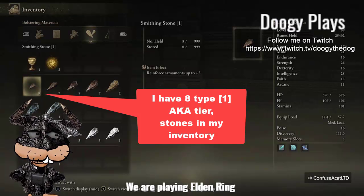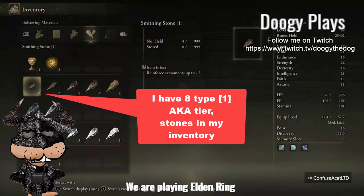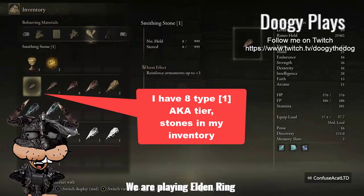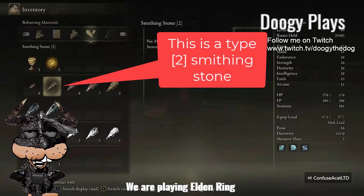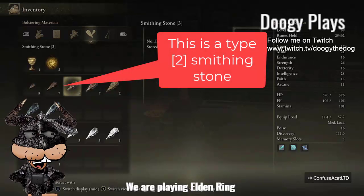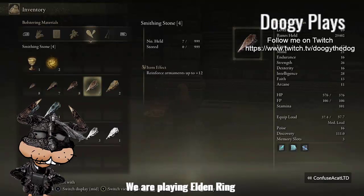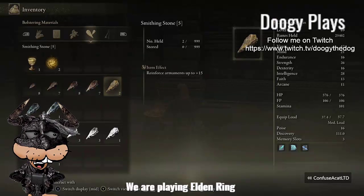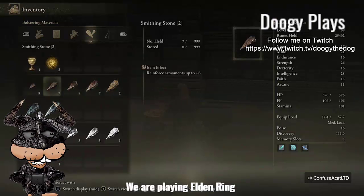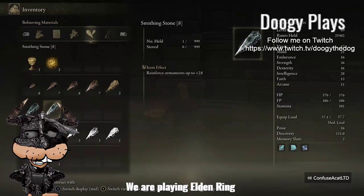What's important to know is that bracket — smithing stone — tells you what type it is. This is type level one stone. These other ones are type two, I got seven of those. These are type three, I got eight of those. These are type four, I got seven of those. These are type five, I got two of those. And these are your standard type of weaponry stones.